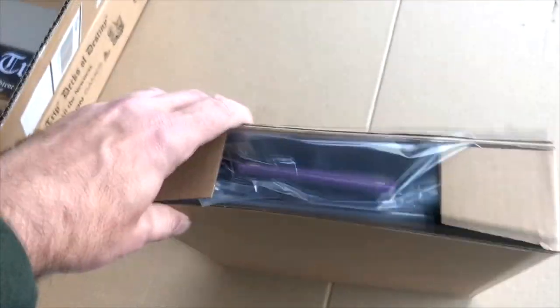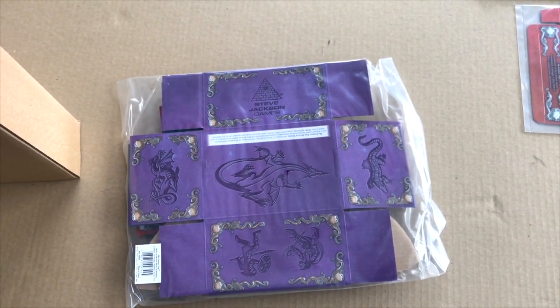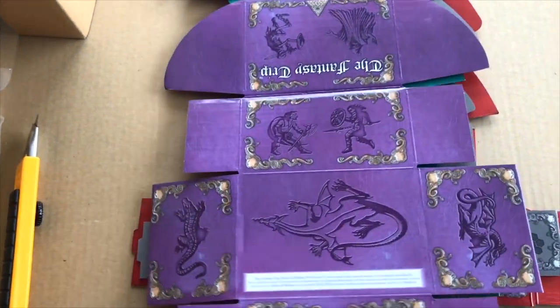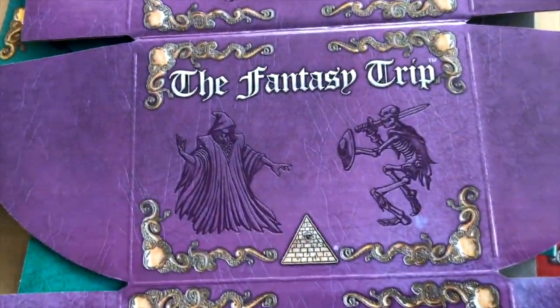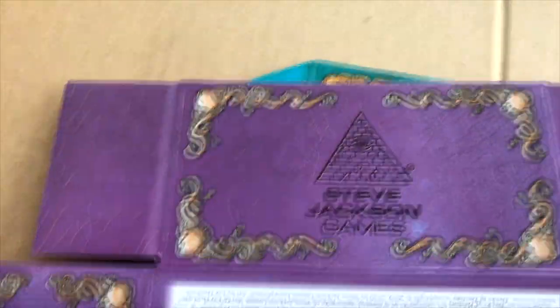I believe this is my add-on box. We start pulling out a plethora of various boxes for your counters and dice. These were all very well done with wonderful artwork and embellishments making it look like aged leather.